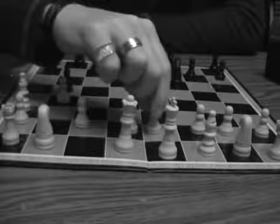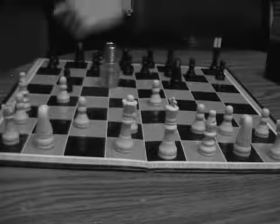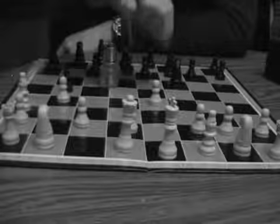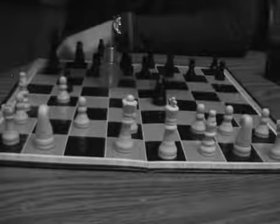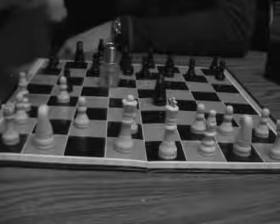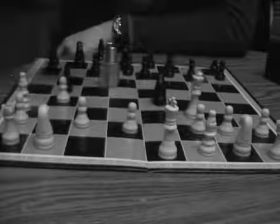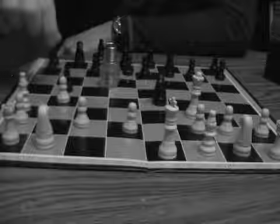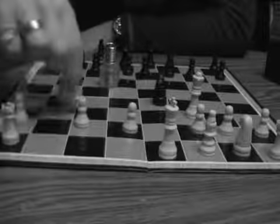But then this pawn moves up here so the jester piece goes here. And then the knight will take out this piece, and the jester piece is fine. And the queen will move up here.